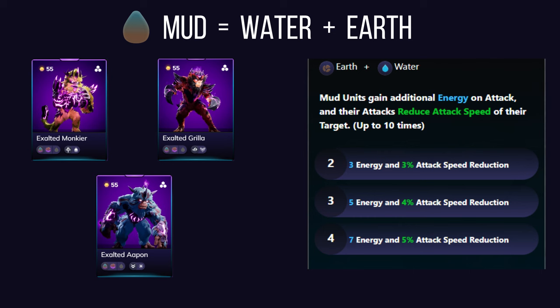Mud affinity combines water and earth and excels at energy generation. Mud alluvials' attacks grant bonus energy, allowing your team to use omega abilities more frequently and keeping momentum high. Mud units also reduce the attack speed of targets with each attack, hindering enemy damage output and making your alluvials harder to defeat.